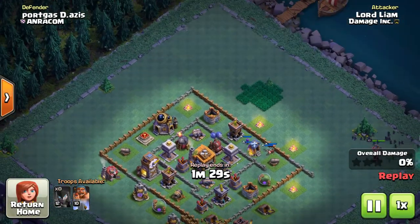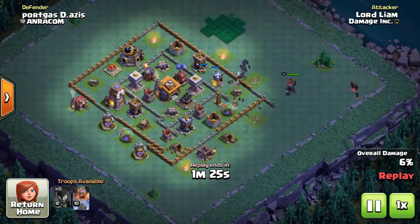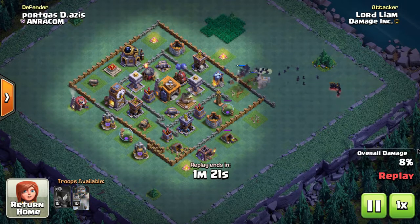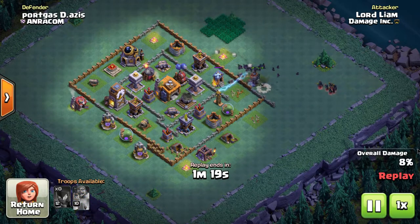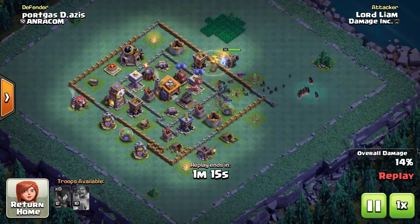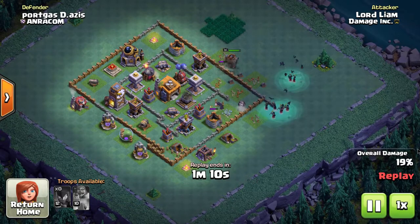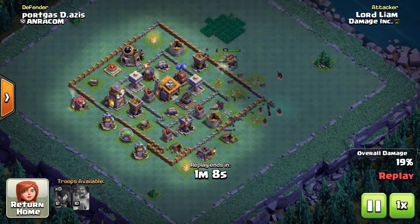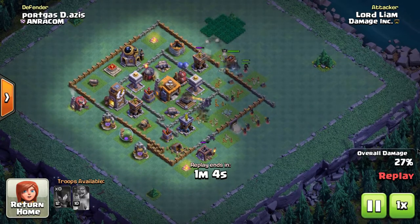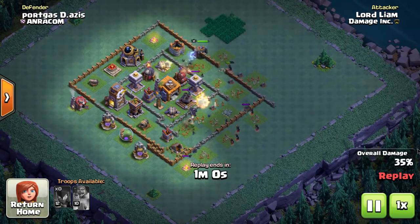I know I could go to the next Builder Hall level and get the next camp, which would get me there pretty easily, but I'm trying to max out. I think in the future people are going to regret not maxing out — that's how we do it in the home village. People that rush through end up having to catch up at the later town hall level, so I'm not going to do that in the Builder Base.